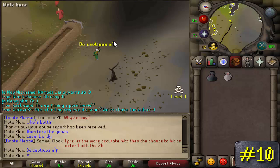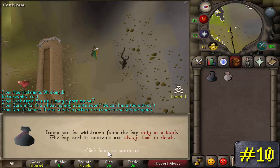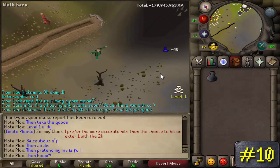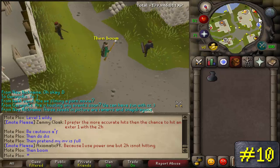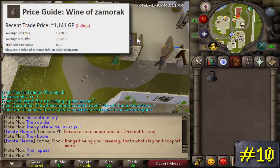Basically, it's pretty simple. You tele-grab the wine and hop with the OSBuddy client, then grab the wine again, and so on. Do this until your inventory is full, and go over to the Wilderness Ditch, enter level 1 Wilderness, and store all the goods in the loot bag, then go back for more. Once you're done with two inventories — or one if you didn't use the loot bag — teleport to Falador Bank and repeat. These wines go for 1k to 1.3k each right now.